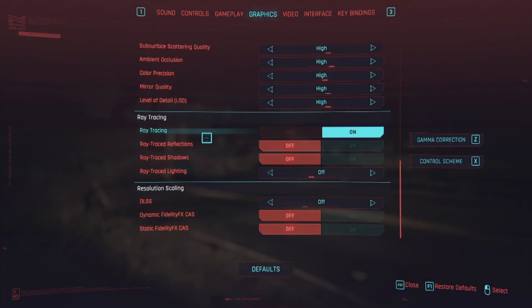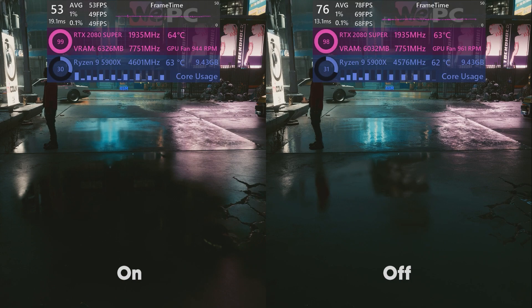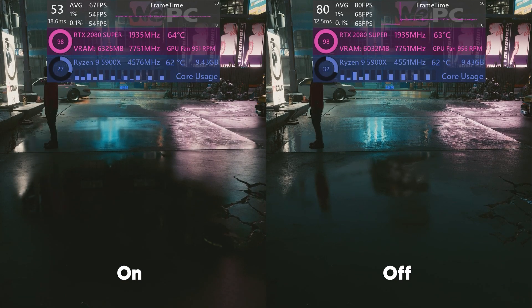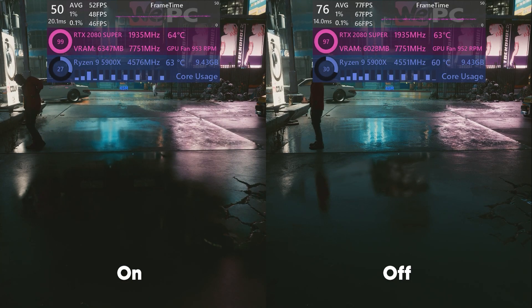We've now hit ray tracing territory. RT has a massive performance hit over off, providing more accurate real-time reflections over the static SSR map. Reflections are a massive part of Cyberpunk's aesthetic. I do recommend having all ray tracing features off as a default, but I'll summarize my optimized ray tracing experience at the end of the ray tracing segment.